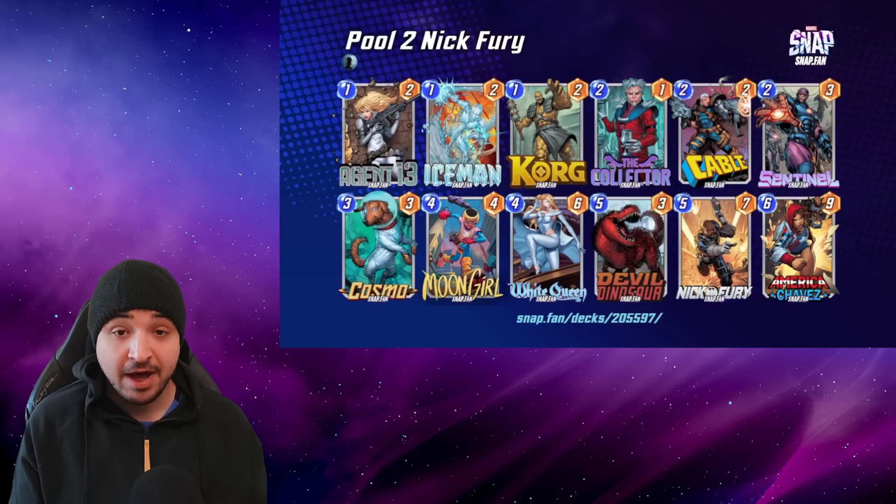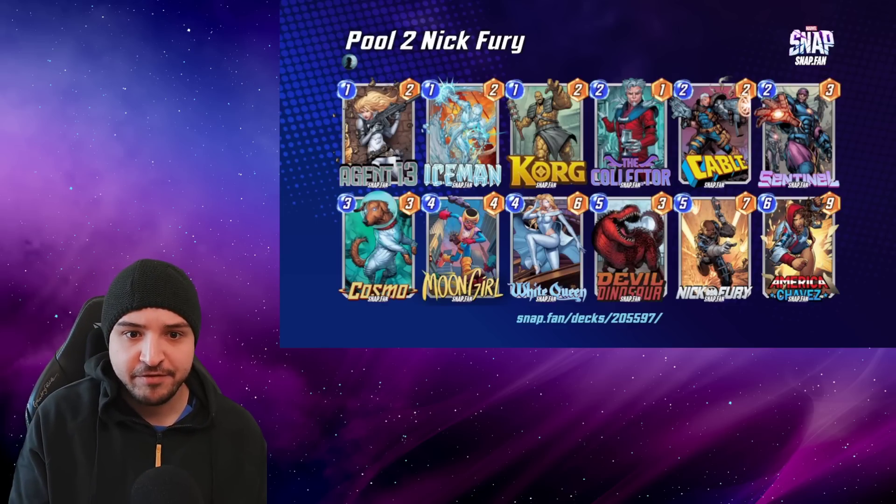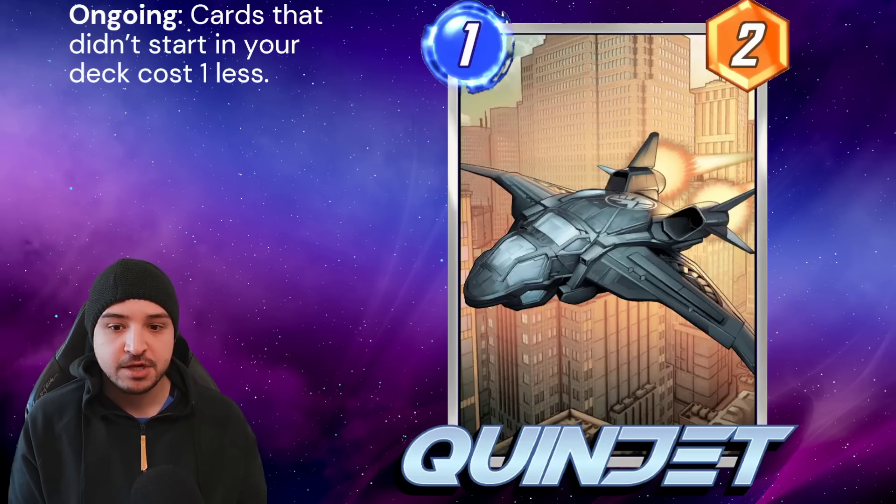We've got Agent 13 and Iceman — just a nice little value card in there — and the rest of the deck is very, very similar. Moving on, where things start to get a little bit more exciting, we're going to look at the key Pool 3 cards with Nick Fury.